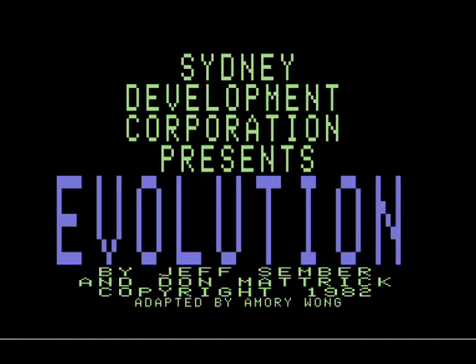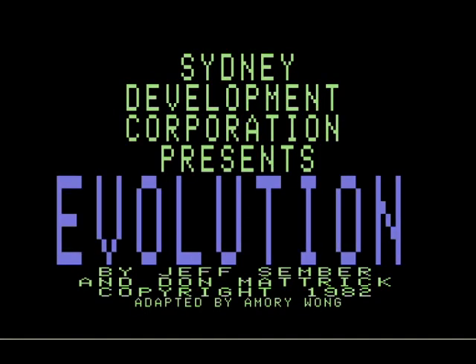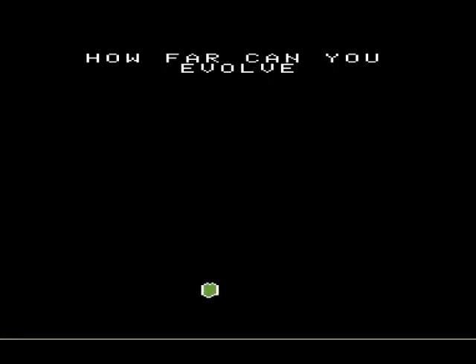Another Commodore 64 title which you might have slipped underneath your radar, but no matter, we're bringing it back up. Here, your job is to evolve through six stages of life: the Amoeba, the Tadpole, the Rodent, the Beaver, the Gorilla, and the Human. And look, they do a little dance for you.